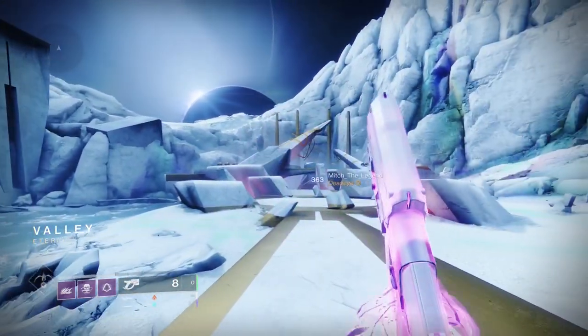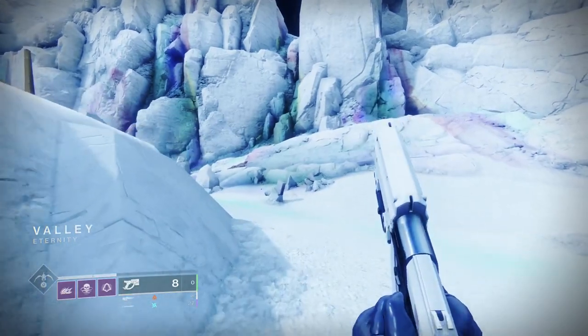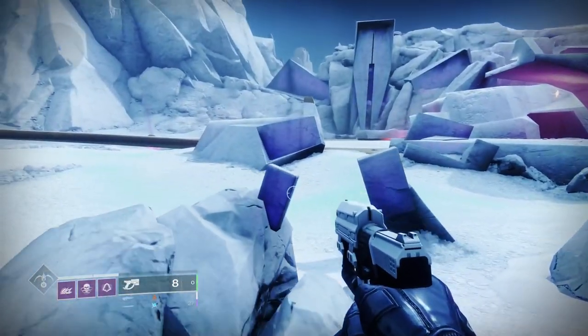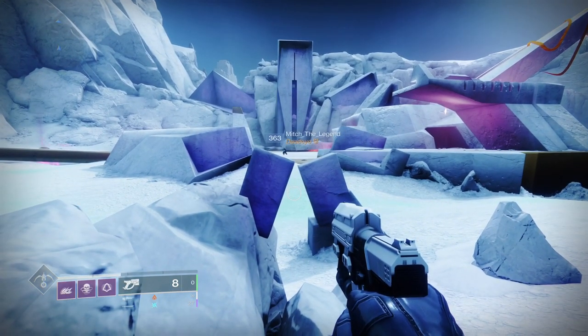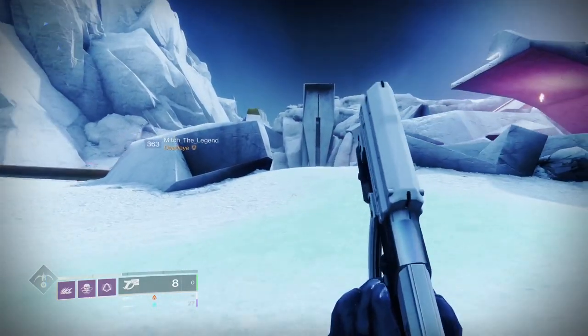Okay now we're in this area. Basically what it's going to ask you to do next is come over here. You're going to want to interact with this thing — you're going to want to hold it to interact. It will come up for me because it's already done, but once you've interacted you just run over in this direction.